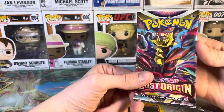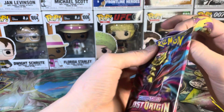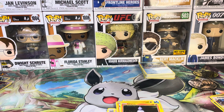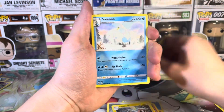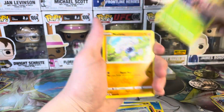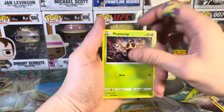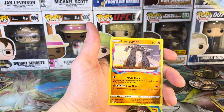Last pack - can we pull out something awesome? I'm not going to let you guys see the life code. We got our Steel Energy, Electrike, Swanna, Gloom, Meditite, Skowvet, Gligar, Phantump, Sudowoodo, first holo Dewgong, and a Stonjourner.